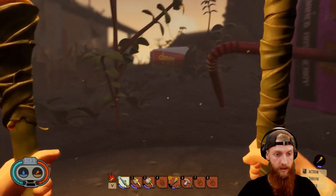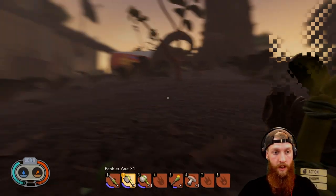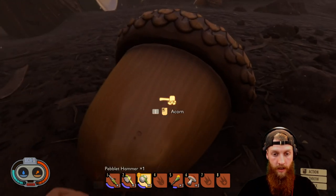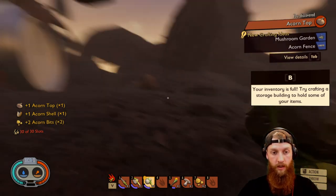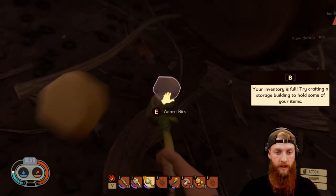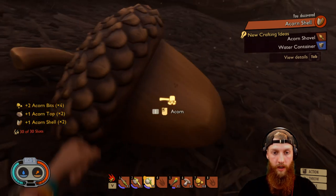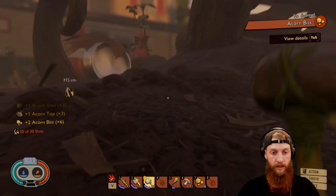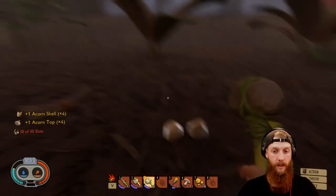Now that we know the wolf spiders aren't going to be a problem, let's go farm — or harvest, I should say — some of these acorns. We should also grab ourselves a shovel at some point and start digging up grubs. We got some acorn bits — those are really good for food, another big Callum tip there. Don't forget the shell — that's kind of why we're here. The textures in this game are really good. I like how the acorn cracks and it looks really good when it does.